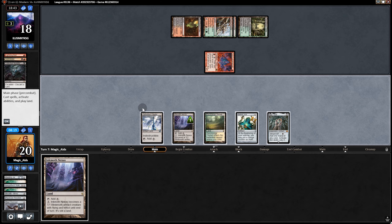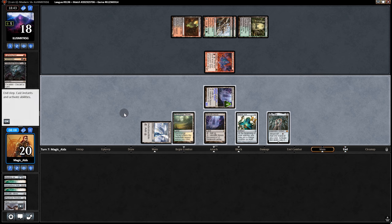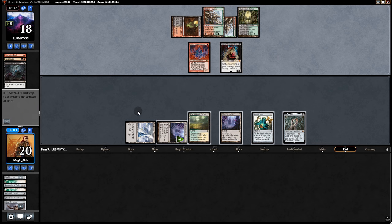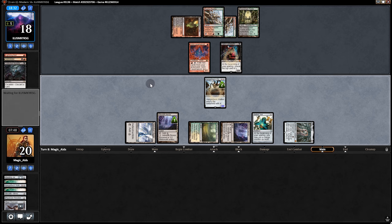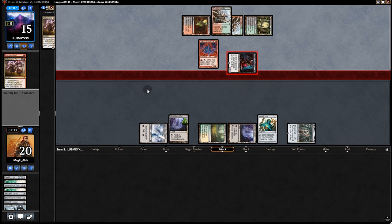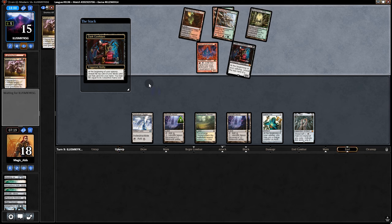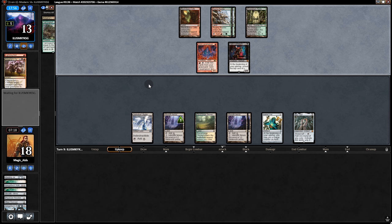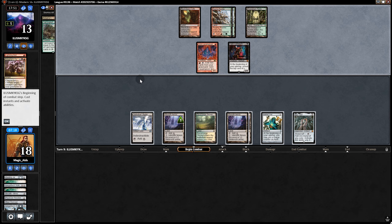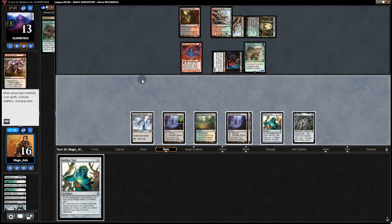They Terminate our Overseer. We play Overseer and a Revoker naming Grim Lavamancer. We turn something into a creature, swing, tap. Back to opponent — Collective Brutality, another Inkmoth, five infect. As long as Grim Lavamancer is there it's tough. Dark Confidant when it passes back. We play Hangarback — would've been better if it were a Ballista. Opponent kills it and plays Kolaghan's Command, killing both creatures and swinging for two.